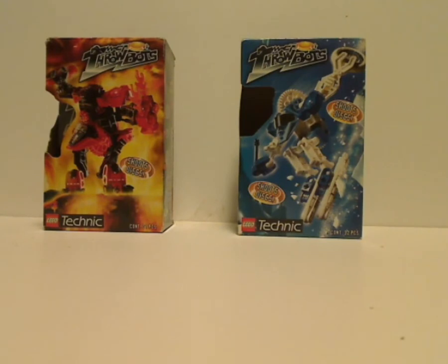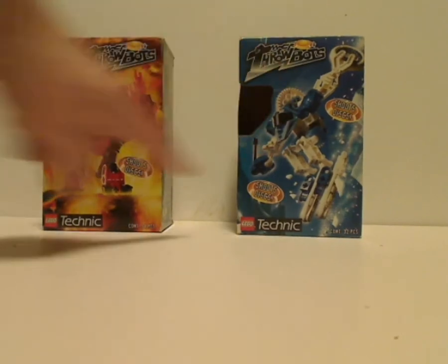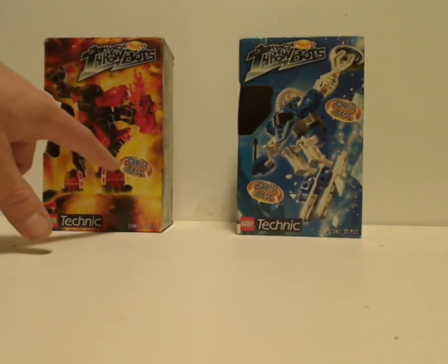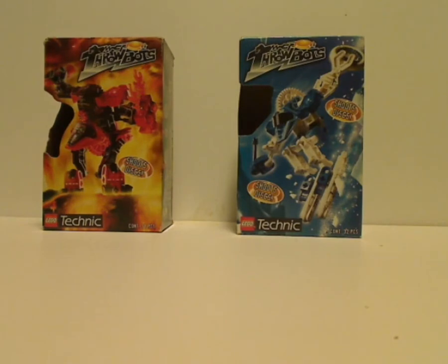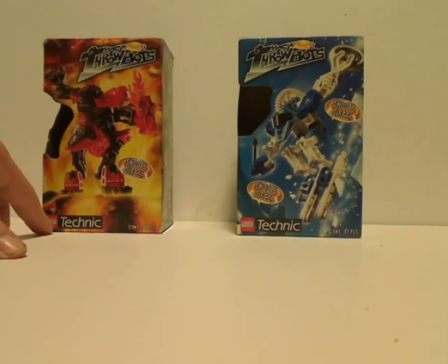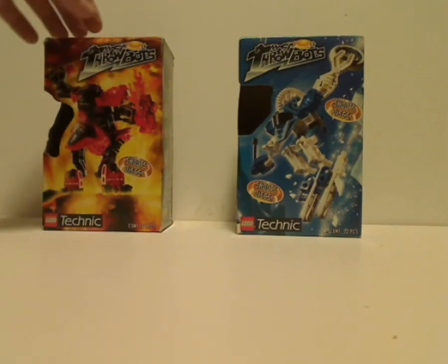Let's start out the reviews with Throwbots Torch and Ski. Here's the front of the boxes — you see the Throwbots logo, a picture of the sets that come within, and also a little slot that says 'Shoots Disks.' With Giza there are two spots that say 'Shoots Disks,' not sure why that is. I got these on BrickLink a long time ago. You can see the LEGO Technic logos and the amount of pieces included.